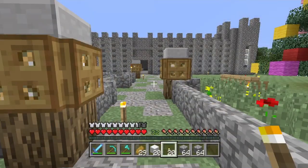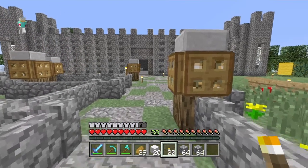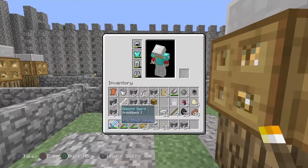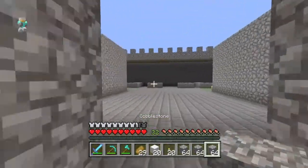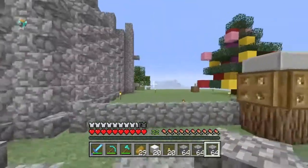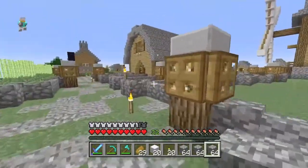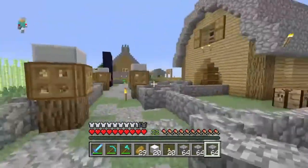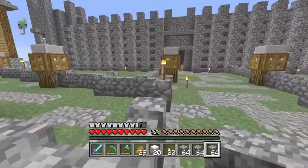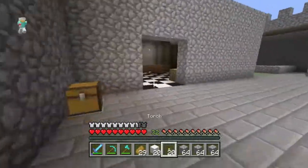Today we're back with another episode of hardcore survival island. We're getting to the end of the series, and today we're going to do the interior — or at least start a little bit on the interior designing of the castle. We have some blank spaces we'll probably fill with trees, though we don't want trees blocking the view of the castle. I have literally done no off-camera work.